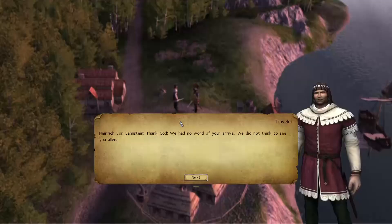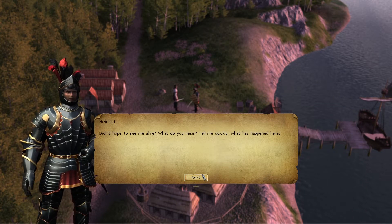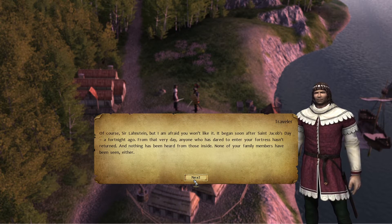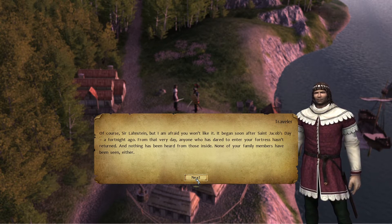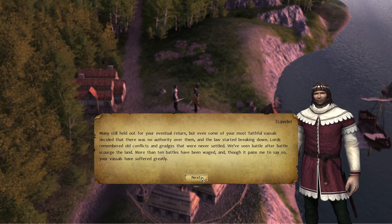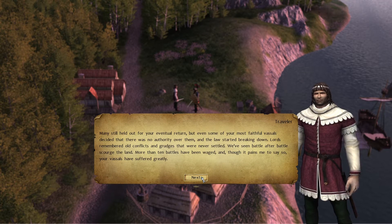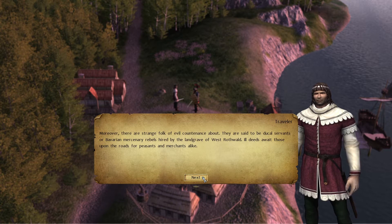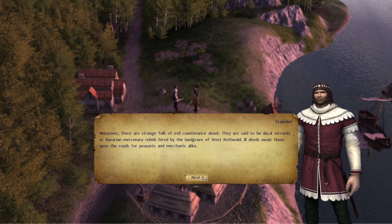Heinrich von Lonstein — 'Thank God, we had no word of your arrival. We did not think to see you alive.' From St. Jacob's Day, a fortnight ago, anyone who has dared to enter your fortress hasn't returned, and nothing has been heard from those inside. The law started breaking down — lords remembered old conflicts and grudges. More than ten battles have been waged and your vassals have suffered greatly. Moreover, there are strange folk of evil intent — said to be ducal servants or Bavarian mercenary rebels hired by the Landgrave of West Rothwald.